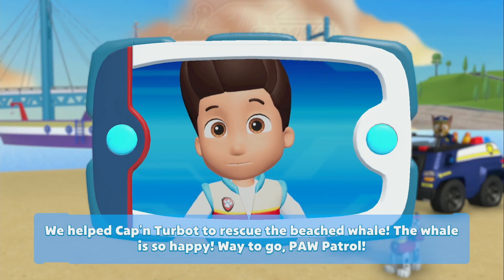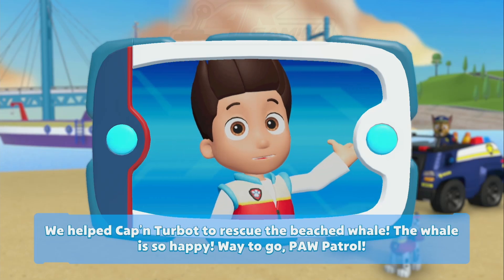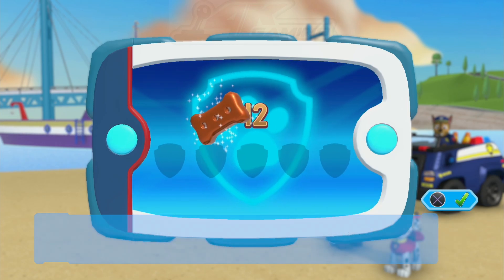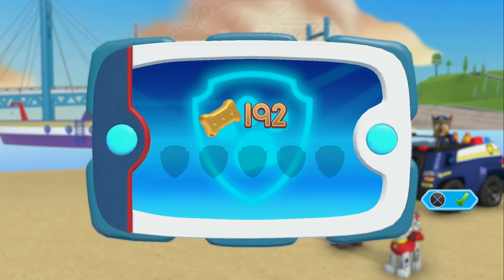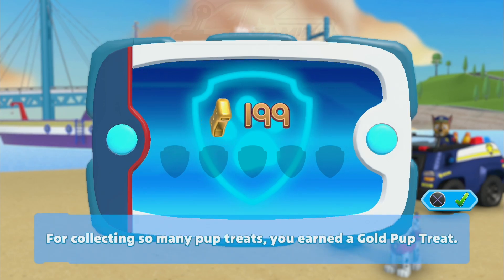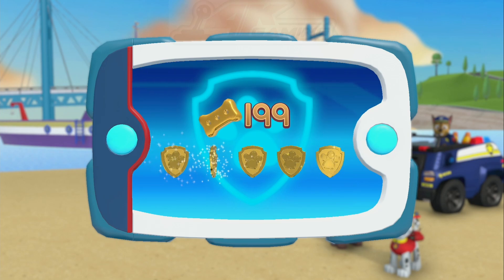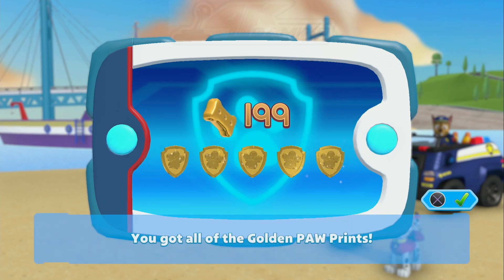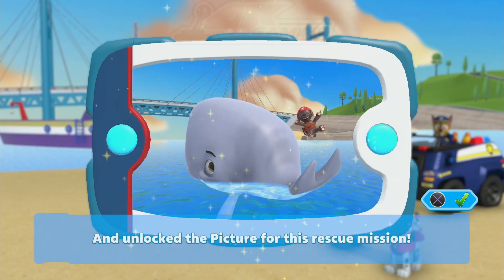We helped Captain Turbot to rescue the beached whale. The whale is so happy. Way to go, Paw Patrol. For collecting so many pup treats, you earned a gold pup treat. You got all of the golden paw prints and unlocked the picture for this rescue mission.